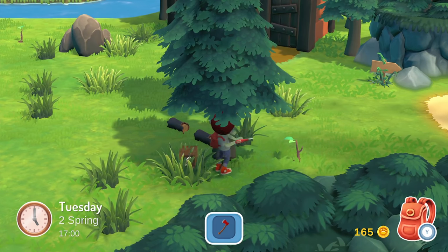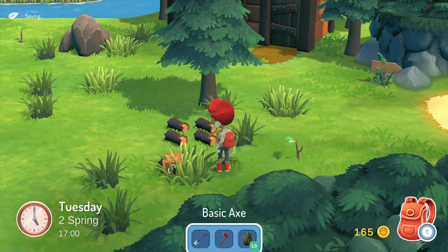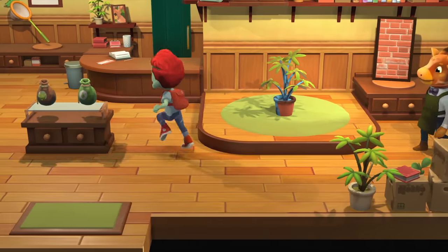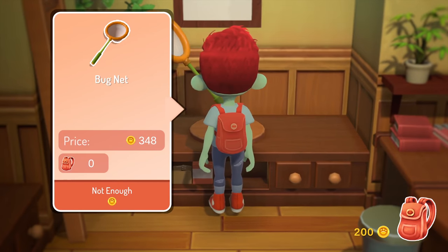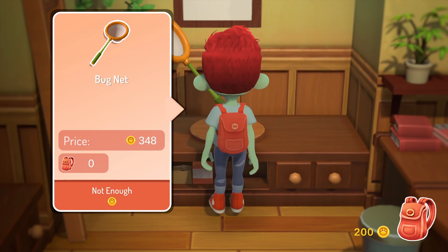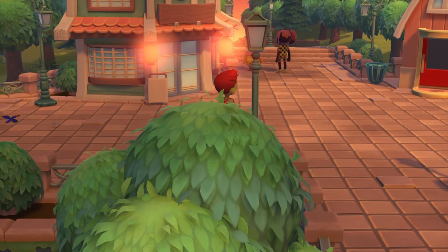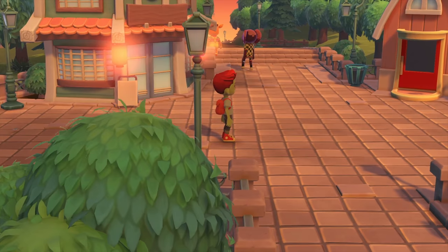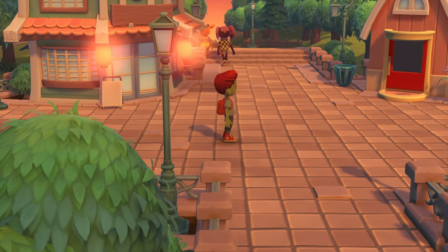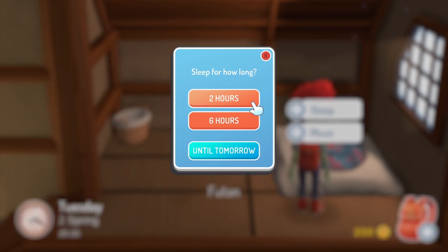I'm able to clear the entire forest in short order, and I'm starting to realize just how slowly time passes in this game. These days are ridiculously long. The shop has a bug net in it, which I'm guessing is my key to big profits, but I can't afford it yet despite selling pretty much everything I've picked up. With nothing left to gather or sell, I figure out that if I move really slowly I can glide across the ground without moving my legs. The days are so long that I can't really think of anything else to do with my time.